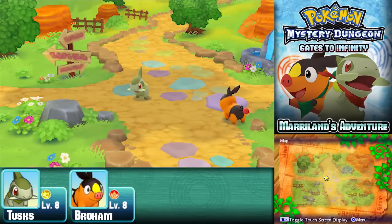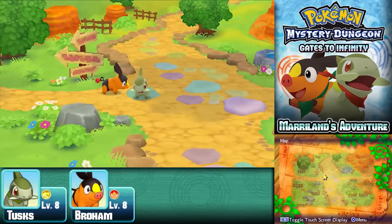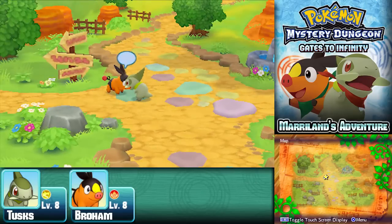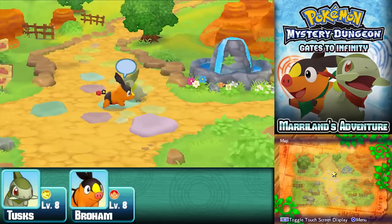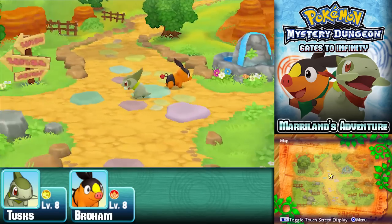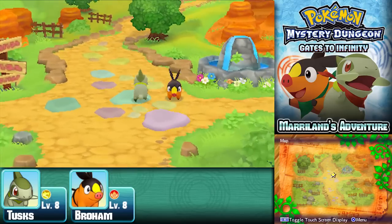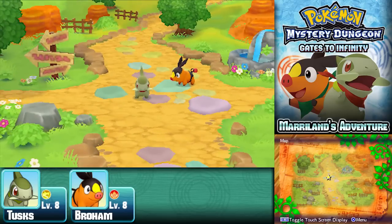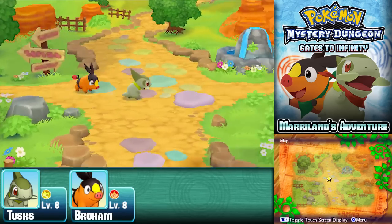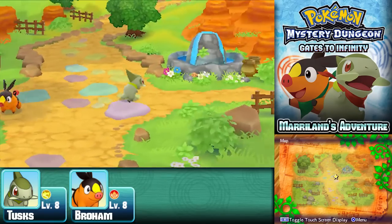Hey everyone, Maryland here. Last time we got some gems stolen by a Scraggy, so if you're joining from the demo version, we're all caught up. If you decided to skip the first three episodes or already seen the demo version videos, this is the same spot — except now I'm playing as Axew and my partner's Tepig, because I wanted to try out different stuff. I usually play through with either Oshawott or Snivy, so I wanted to mix things up.